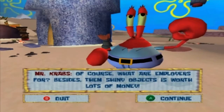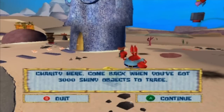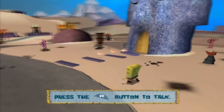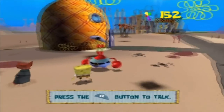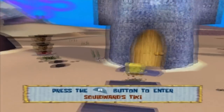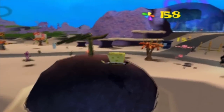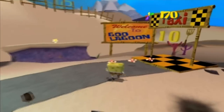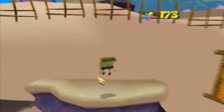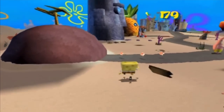Mr. Krabs says those shiny objects are worth lots of money, and we need 3,000 shiny objects for the first spatula. That's the main use of shiny objects in this game — buying objects from Mr. Krabs. But you can also use shiny objects to get farther into bonus areas of a level, or progress through a level and get bonus content.